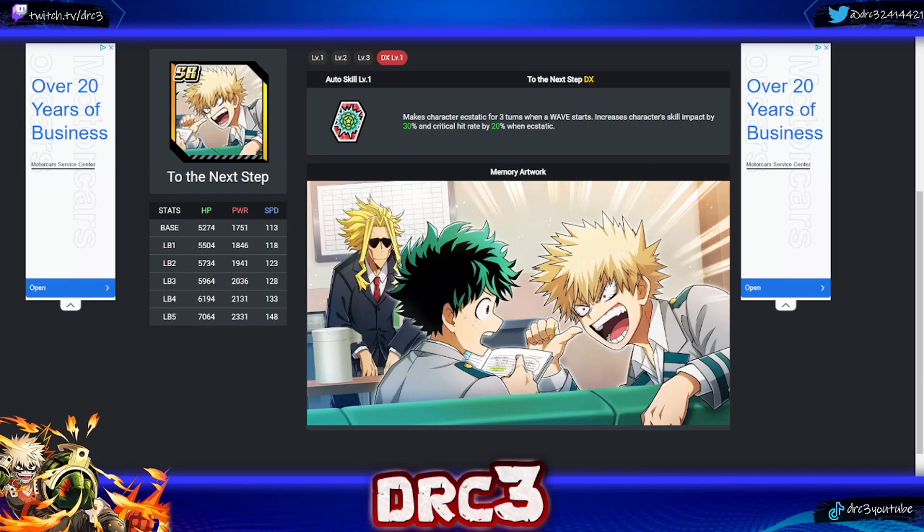The next memory you should be working on is called 'To the Next Step.' This is a very very good VE tower memory that often gets overlooked. It makes the character ecstatic for three turns when a wave starts — being ecstatic means their Plus Ultra gauge fills faster, which is crucial in VE tower. It also increases skill impact by 30% and critical hit rate by 20% when ecstatic. At level one you don't get that crit rate increase at all, so it's very important to get this to DX level one.